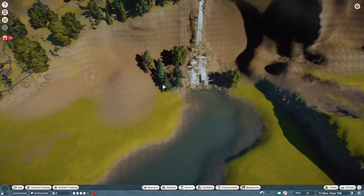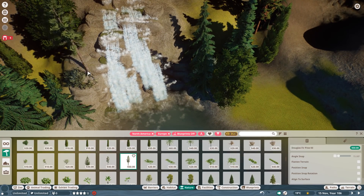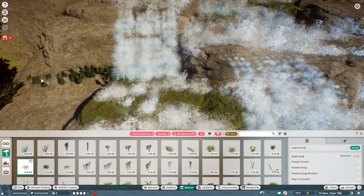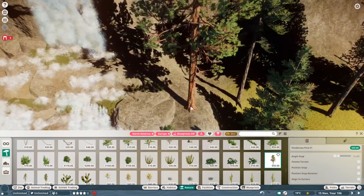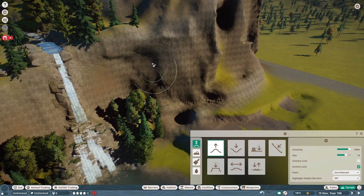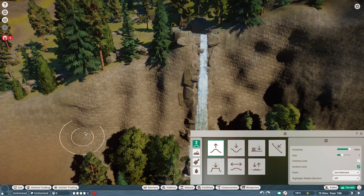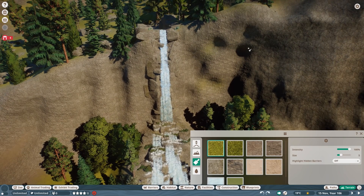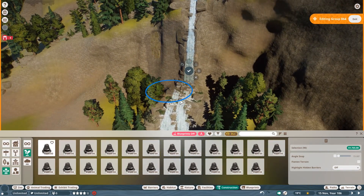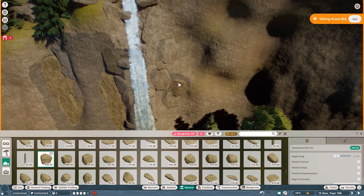That leads to the fact that I can still continue with the zoo and do whatever I want, make it look a bit nicer and more detailed. You can see this is already starting to change the landscaping. You guys have to tell me in the comments what is your favorite part of the zoo so far nature-wise — do you like this waterfall, the half dome on the other side, or the natural flowing mountainside for the grizzly bears?